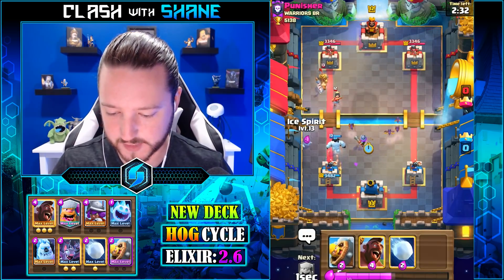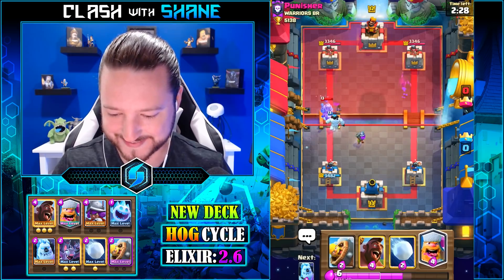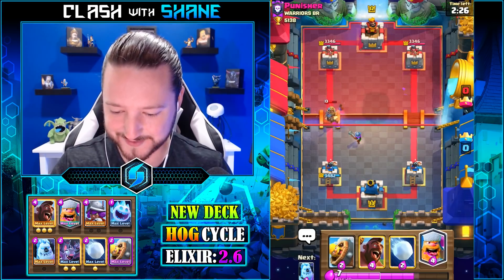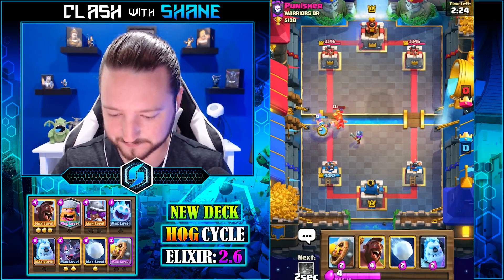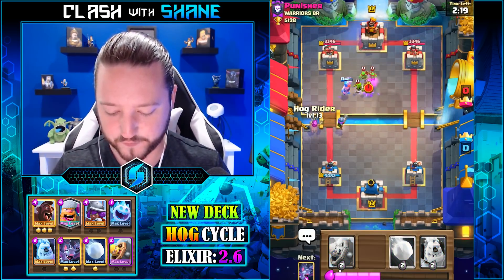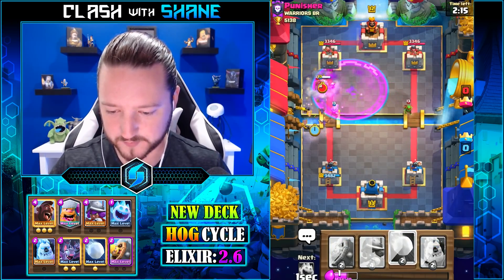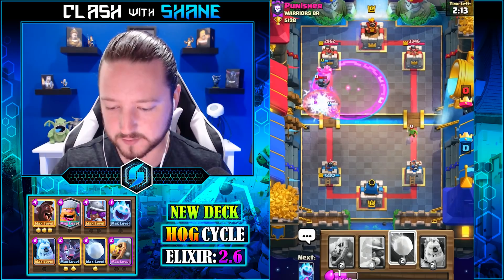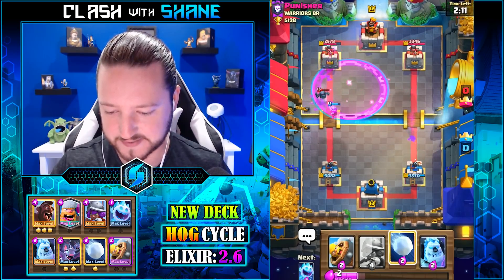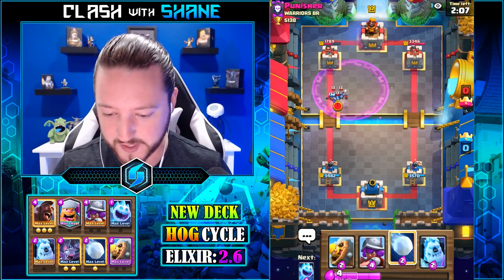Ice spirit here. Alright, we're good. I could go hog there but I kind of want to figure out what he's got in his deck first. This is a good hog shot right here — ah, it's a mini pekka. Stupid zap spell. Musketeer raged up, getting so much damage done — what a beastie girl.